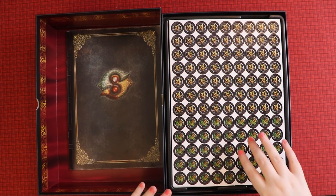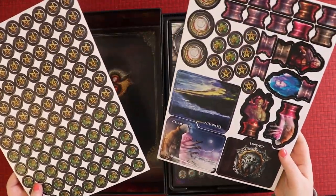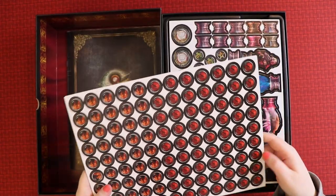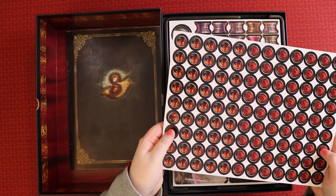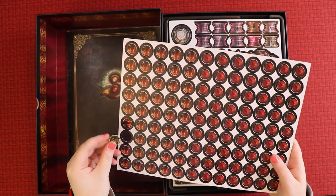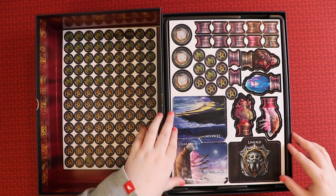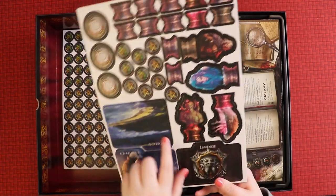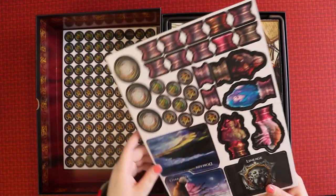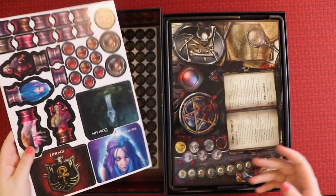Now we have tokens — many tokens — and some dividers for your box, which I'm not going to set up right now. The tokens are double-sided, so they're different on each side. They're thick cardboard, definitely not cheap — they'll be completely functional. There's also a page with dividers and avatar pieces that sit into the box. The artwork is very pretty — look at the character card, she's very pretty.